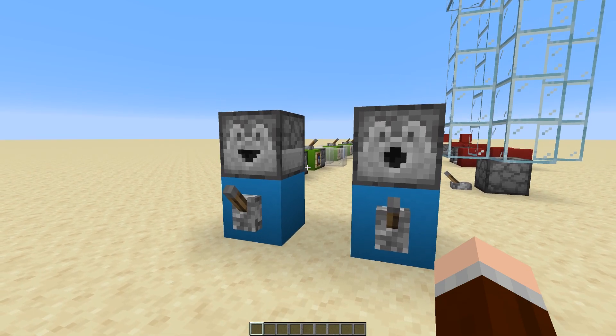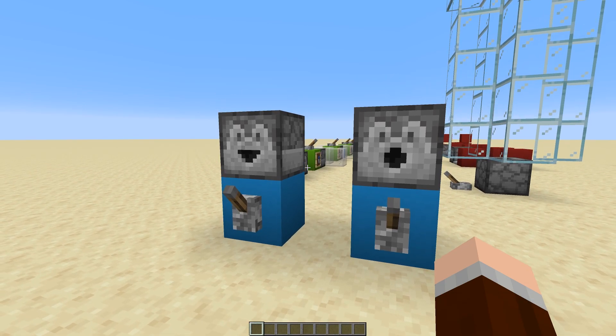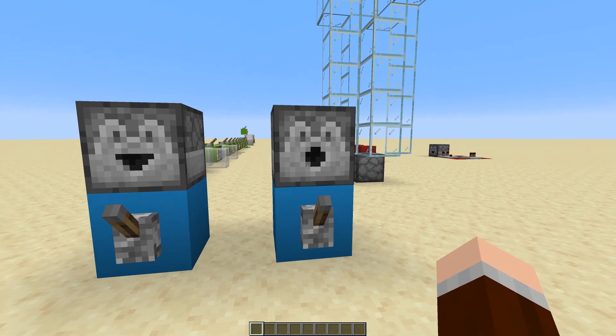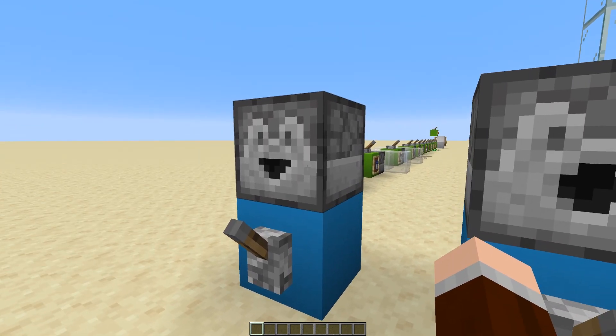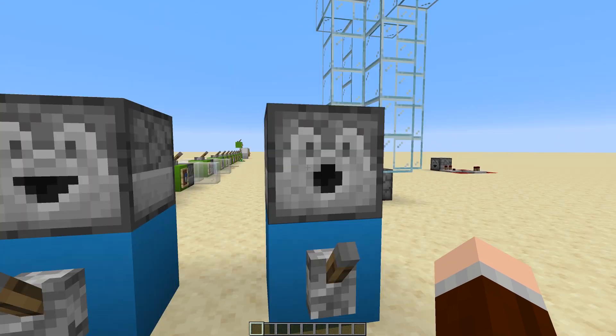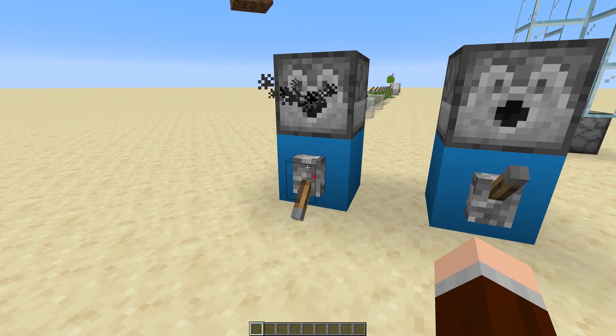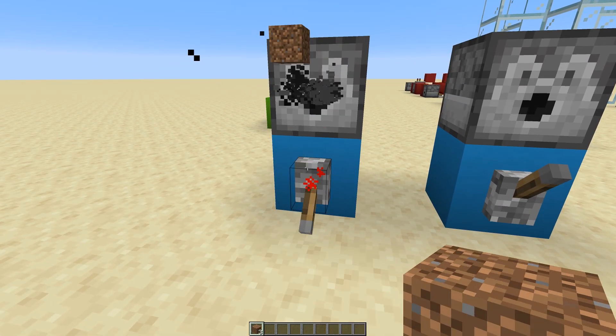Right off the bat, they all look pretty similar to each other, except for the fact that one is kind of happy and the other one is surprised. The happy block is actually the dropper and the surprised block is the dispenser. At the very core, what they both do is dispense items when powered by redstone.